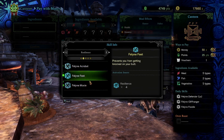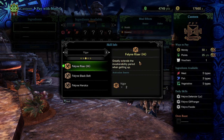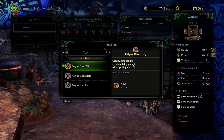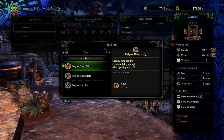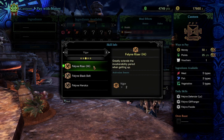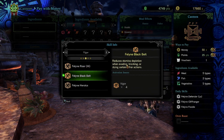Feline Riser greatly extends mobility when getting up. When you're on the ground after being hit, you're invulnerable — you can't be hit while just sitting there. This is helpful in late-game fights when a monster is doing a chain of attacks and you need to just stay on the ground. Feline Riser lets you get further through the get-up animation while still retaining those invulnerability frames, so you have more i-frames when getting up.